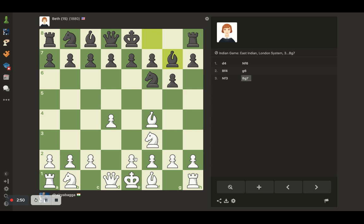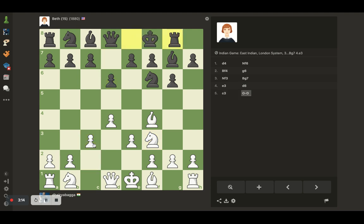I can play pawn to e3, just trying to play solid — not going for the big center, which I could do by playing c4. She's responded with d6. I'm considering my options; she'll probably try to keep her bishop to pin the knight. I'm okay with that, so I'll play c3 instead. And she castles.